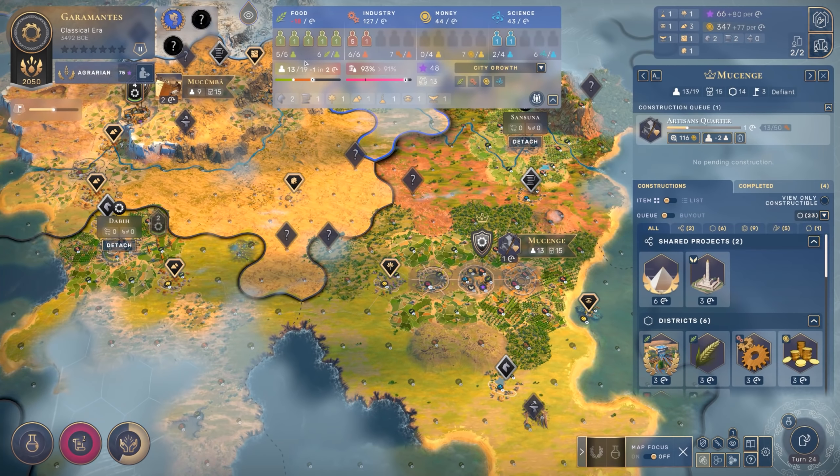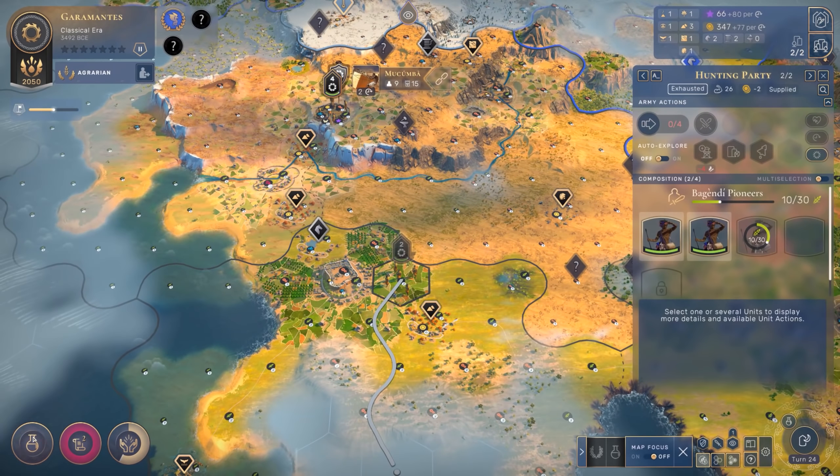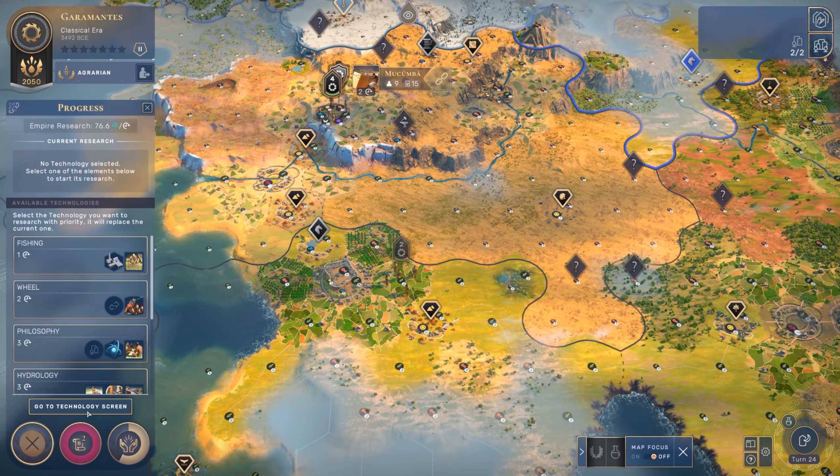We do want to consider possibly going to war pretty soon against our northern neighbors, because they are preventing me from doing a lot more expansion right now. If we can cripple them early, that's going to be really good for me. Let's go ahead and take a look at our research. I want to start working toward Mounted Warfare for our unique unit, the Javelin Riders.